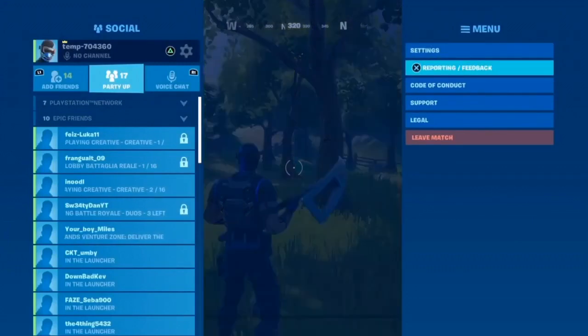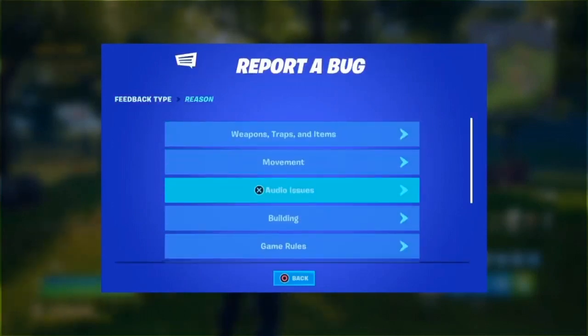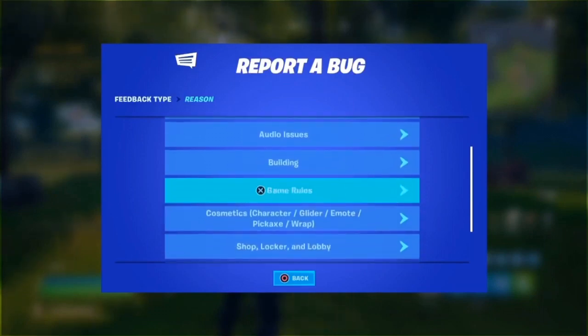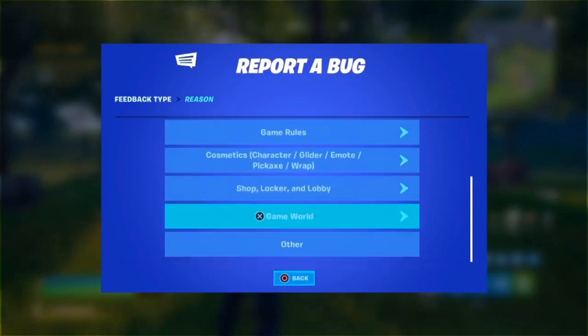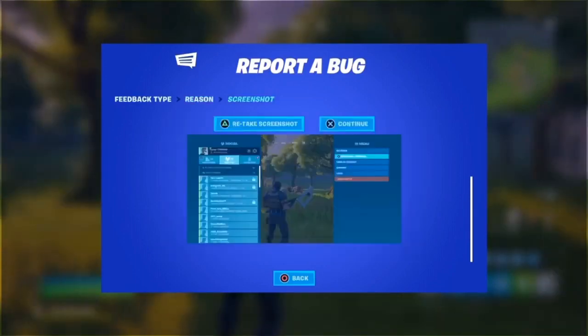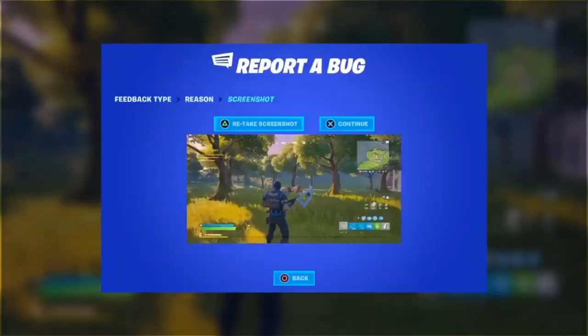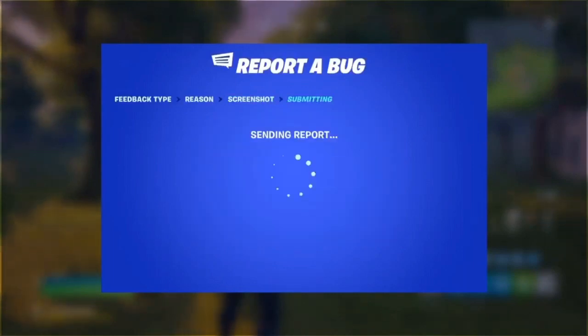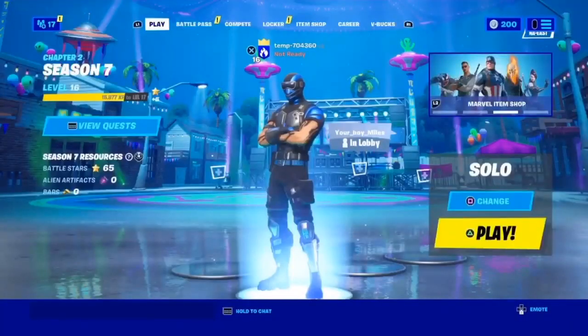Now go into Reporting and Feedback, hit 'Report a Bug,' and scroll down through the options: weapons, traps and items, movement, audio issues, building, game walls, cosmetics, character, glider, email, pickaxe, wrap, shop, locker, lobby, and game world. Hit 'Other,' then hit 'Retake Screenshot.' Then hit Continue, Accept, and then Close.